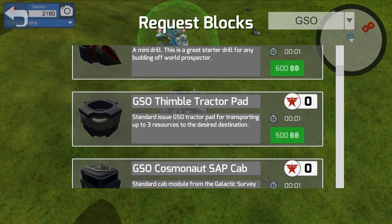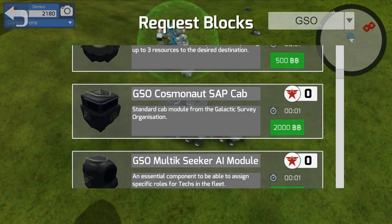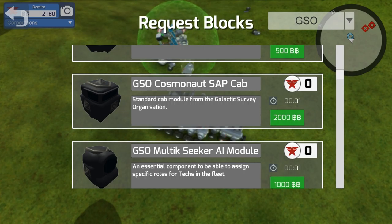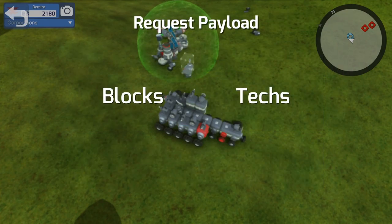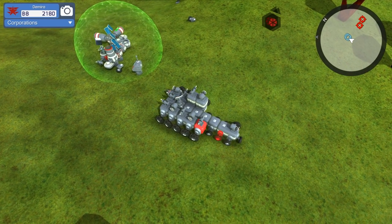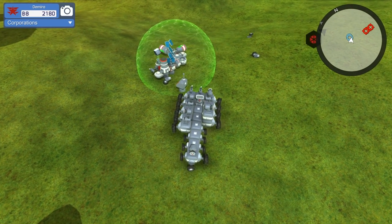So I would actually suggest making the stuff yourself. I'm really interested to figure out how to make the Thimble tractor pads, because I could use a whole bunch more for my trade crafting. You can also create more bots — you can create these GSO Cosmonaut Sab Cabs, which you need for every single one of your bots. We've got two enemies on the map. Let me go ahead and exit out of this and try to go kill them. I don't know if they can attack me while I'm in my payload terminal, but I don't even want to risk that.